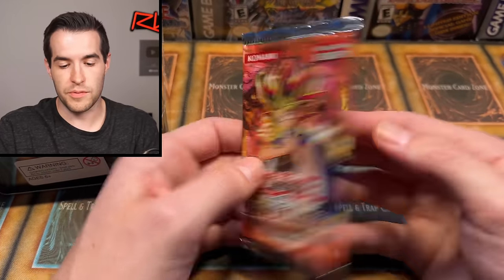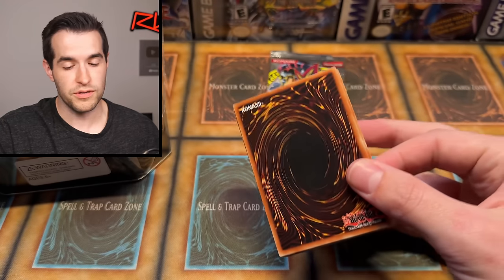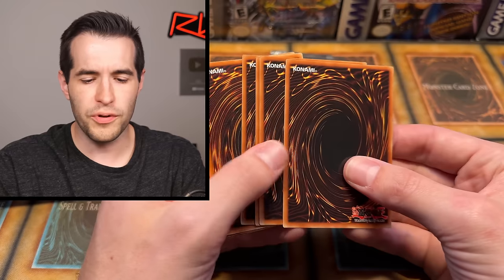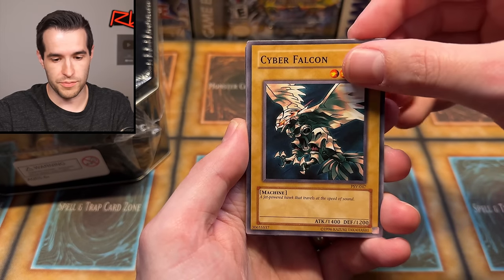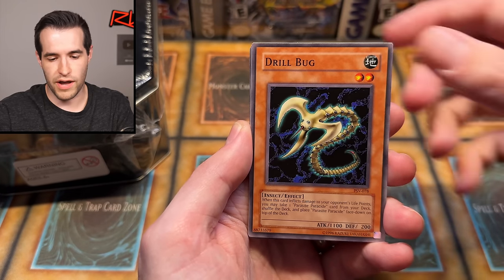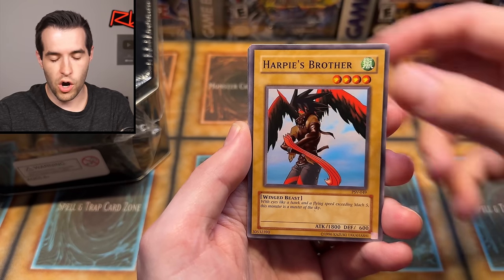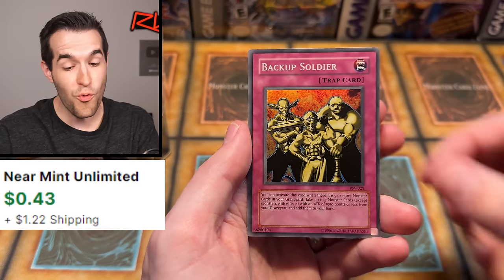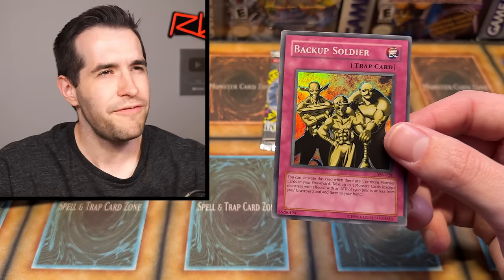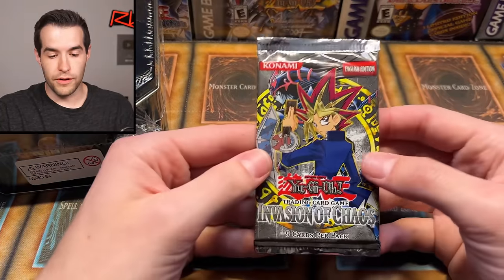PSV and IFC. I still have some PSV packs — these have all been terrible; I'm pretty sure they were weighed or something, but I'm going to keep opening them until we get something good. We pulled a super or something before, so maybe there's something in here. Gamble — that's what we're doing with these packs. Cyber Falcon, Shadow... Backup Soldier original print. I'll take it — that's not bad. We got a pull.